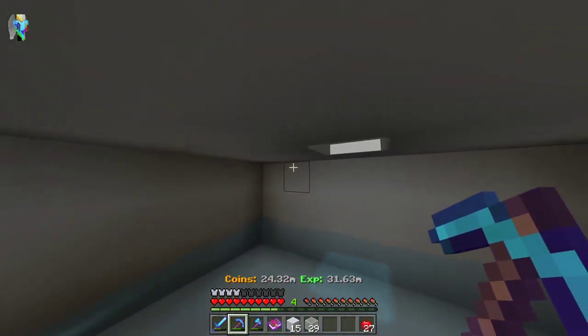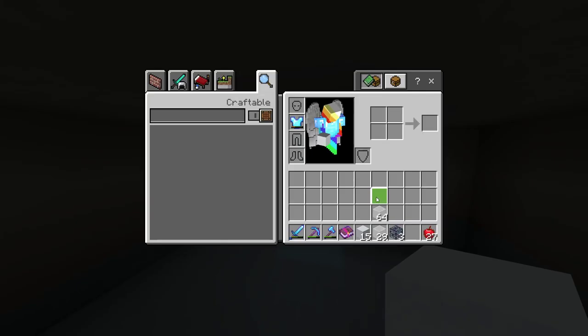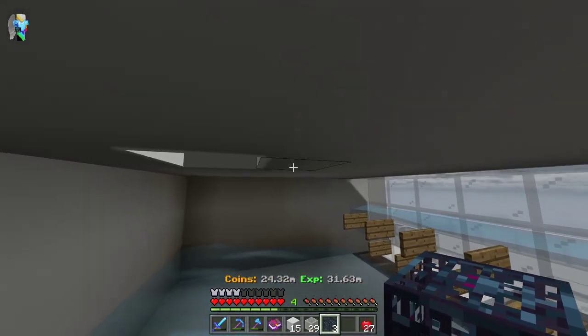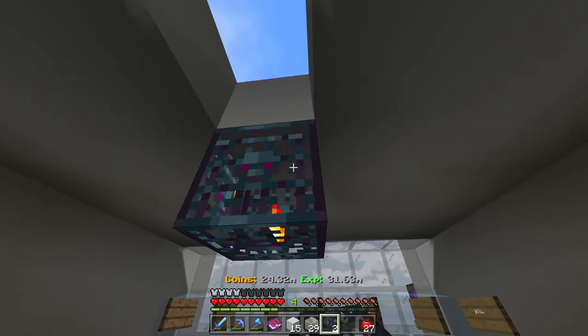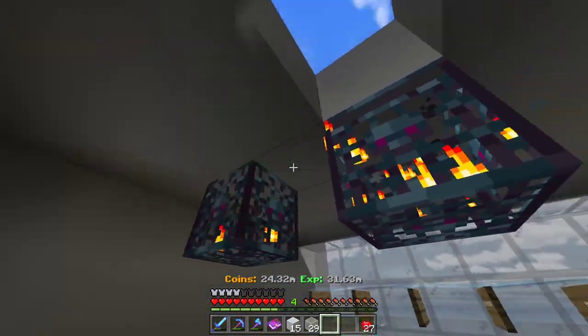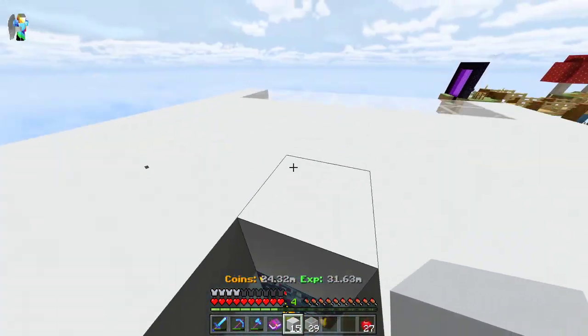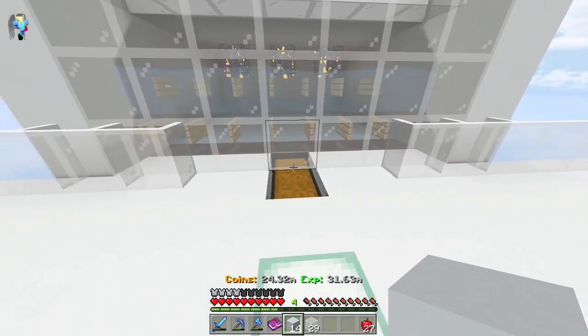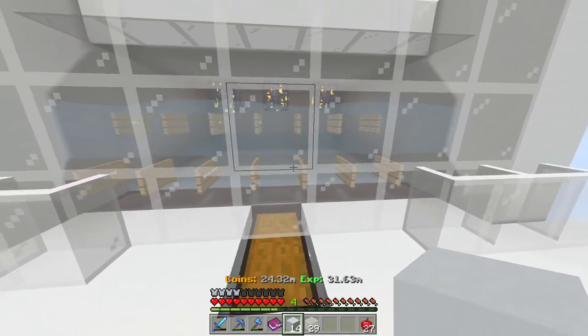This is the hard part because blazes are insanely dangerous. You're going to want to make one hole in the top if you don't have fly. If you do have fly, place the spawners one apart from each other, go up through that hole, and block it off.